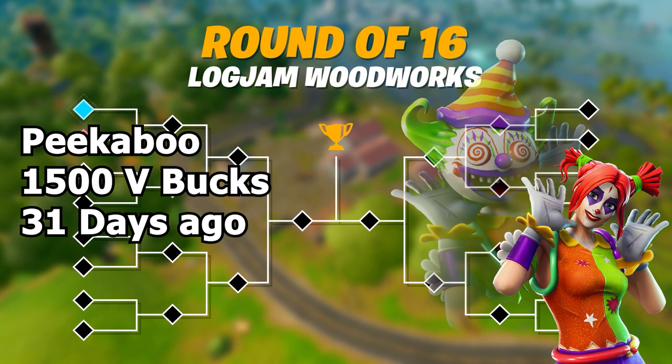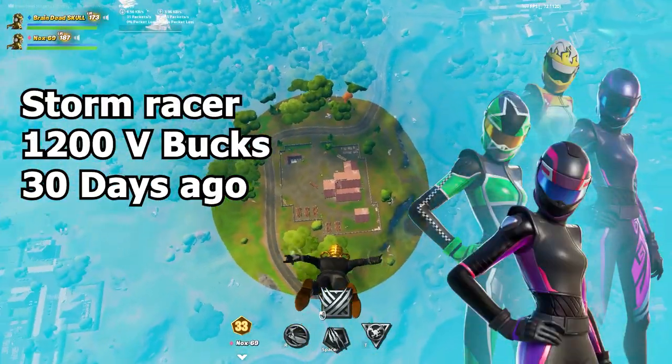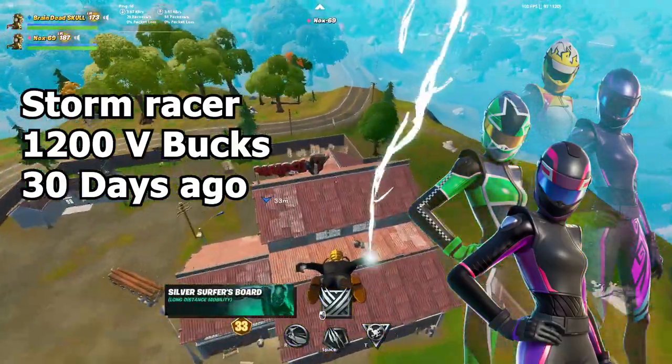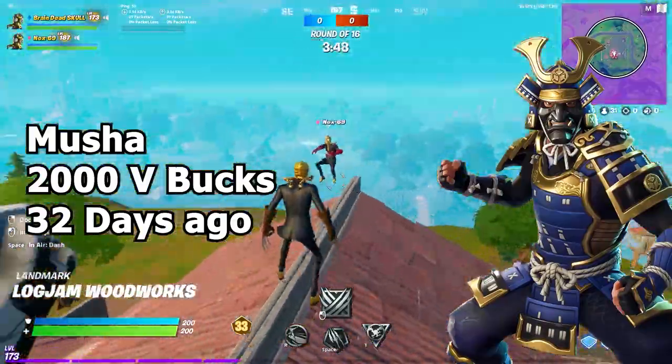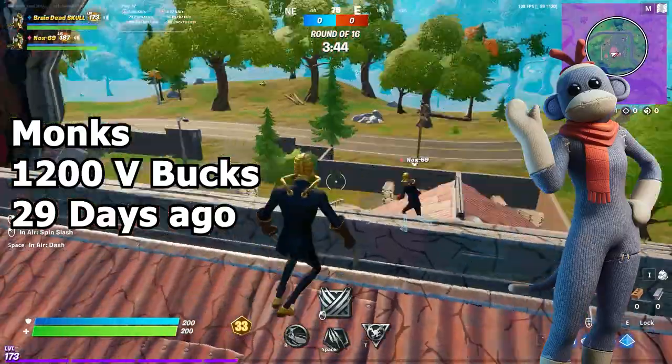Moving on to featured items, we have the Peekaboo which costs 1500 V-Bucks and was last seen 31 days ago. Next we have the Strom Bracer which costs 1200 V-Bucks and was last seen 30 days ago. We also have the Musha which includes the Heim 2, costing 2000 V-Bucks and last seen 32 days ago, and the Monks which costs 1200 V-Bucks and was last seen 59 days ago.